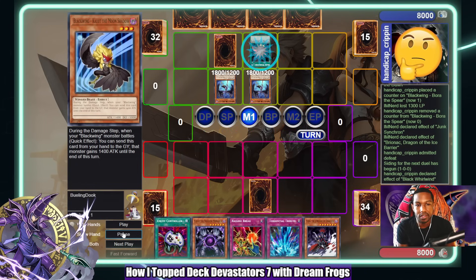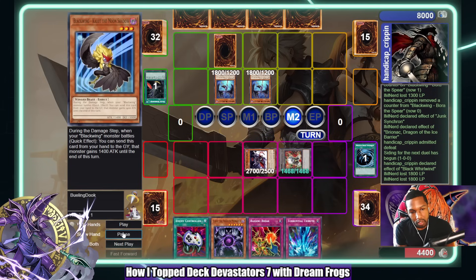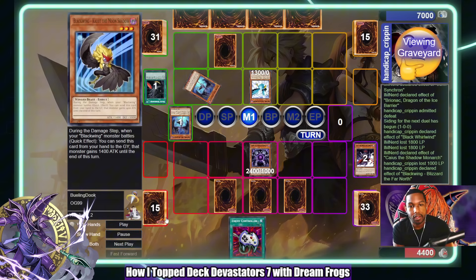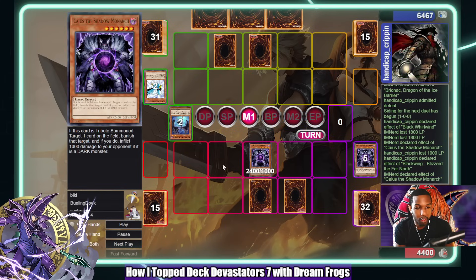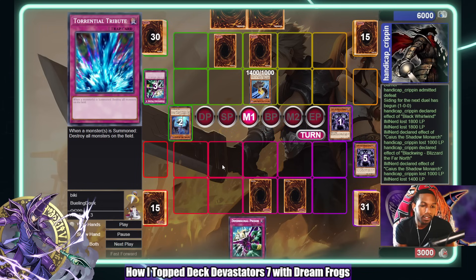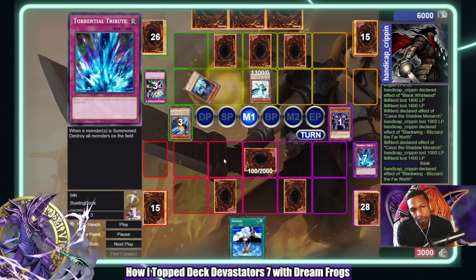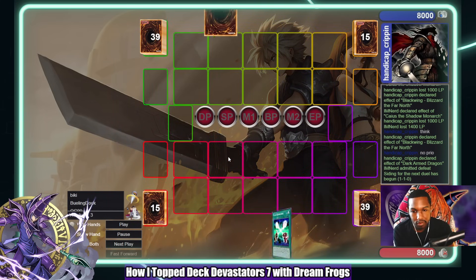But I go for Brionac because it's also exact game, and I kind of didn't want him to have Armory Arm in his mind — I wanted to play without him thinking about it. Everyone sees the Brionac play; it's the most basic thing. So I just do the basic Brionac play to win. Game two — another Whirlwind game — he draws Whirlwind every game it seems. I'm trying but we run out of gas, don't have Treeborn access, hand is bad again. Eventually he gets Dark Armed plus Blizzard, so we never had a shot.